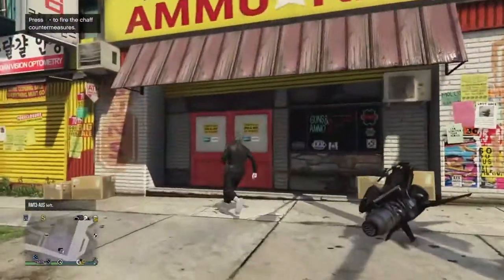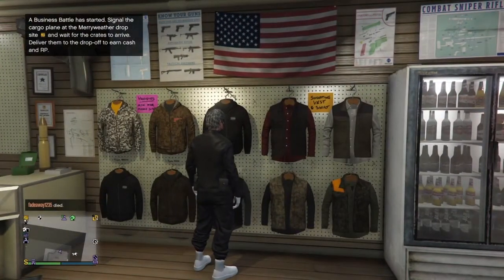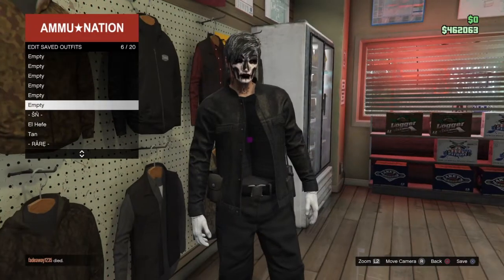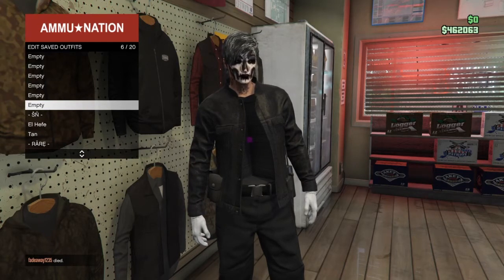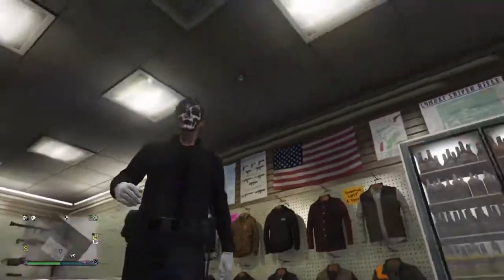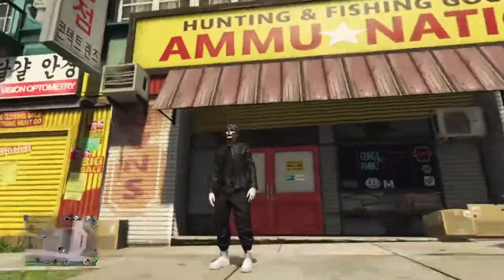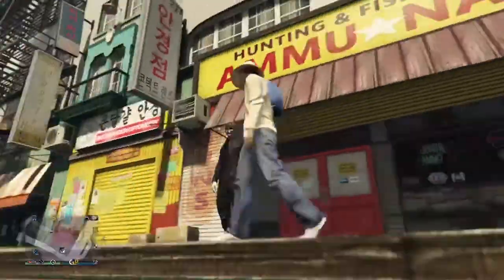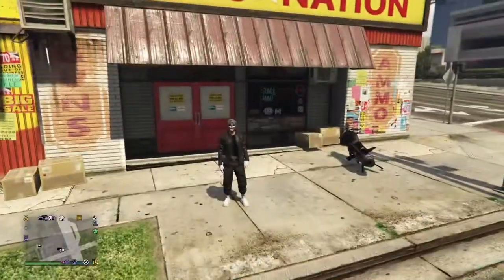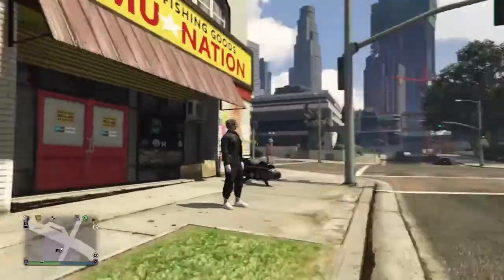Head over to the gun store or clothing store and save this outfit, just in case you accidentally equip another outfit. Also make sure you delete the slot one save — get rid of that. Save the current outfit — I'm calling this a base outfit. You can do this with any jacket that has an opening, not just this one. I'm probably going to make a video soon on how to get the FIB badge. Thanks so much for watching — if you enjoyed please leave a like and subscribe, I'm a new tutorial channel trying to grow.